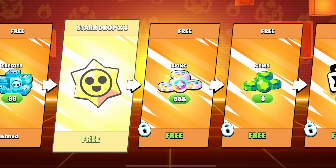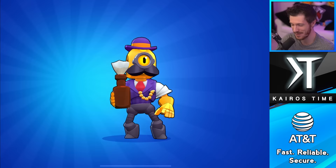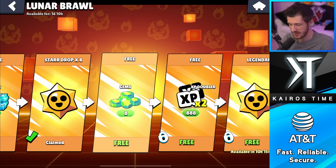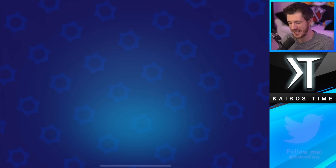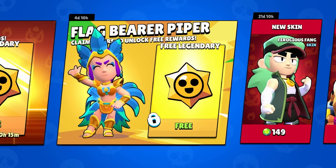We've got a special Lunar Brawl event going on, which means I get to open eight Star Drops. Starting off with a Mythic — that's got to be a Barley skin. Golden Barley is a cool skin; I'd rather have progression, but whatever. We also got some free Bling, some gems, and 888 XP doublers. And tomorrow I get a free Legendary, which is going to be super hype.